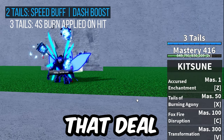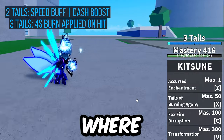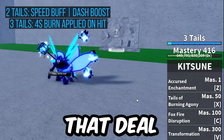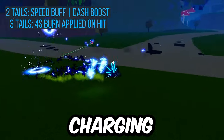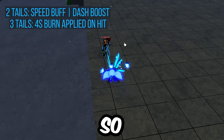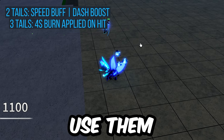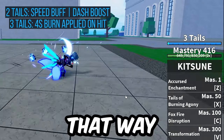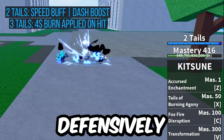Three tails gives you blue orbs that deal damage over time whenever you land any of your kitsune M1s or moves. This is really where kitsune shines because these blue orbs, one, break instinct, and two, if you're charging a move, that damage over time will interrupt the charge. So being able to recognize when you have three tails and use them to apply this debuff means your opponent will have a lot less options, both offensively and defensively.